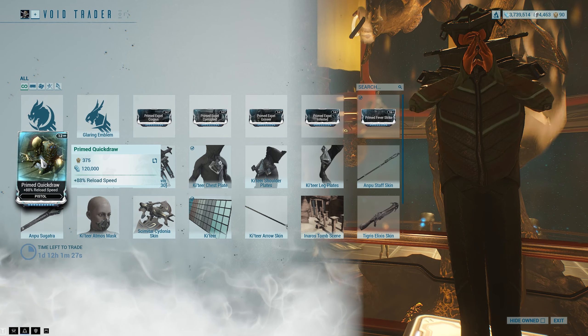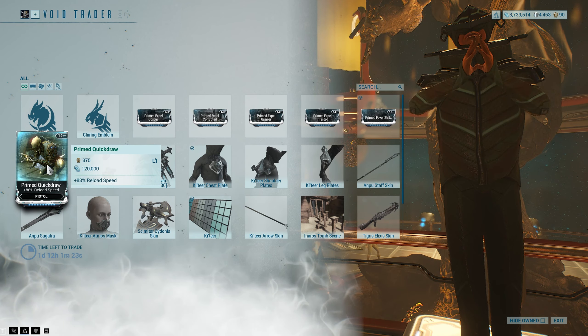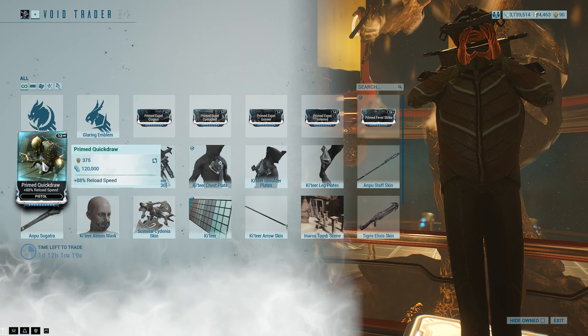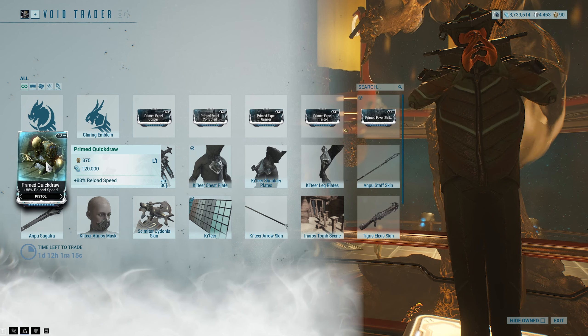Primed Quickdraw — extra reload speed. Again, strictly speaking better, but you've got to find a weapon where you can actually fit this, and it'll take a lot more investment than it's probably worth on most guns, but it's there if you want it.